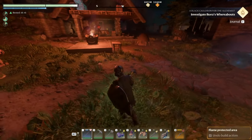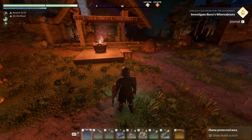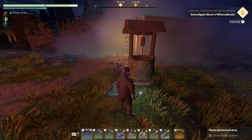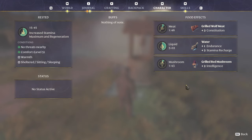You can be coming here every five to ten minutes and at least getting some water, which enables you to keep stacks of 100 and constantly have that endurance and stamina bonus vital for traversing. If you ever want to see your active status effects, hit the N key to pull up your character — you can see your three foods listed, your rested bonus, and under status details the liquid bonus from water showing plus two endurance and stamina recharge.